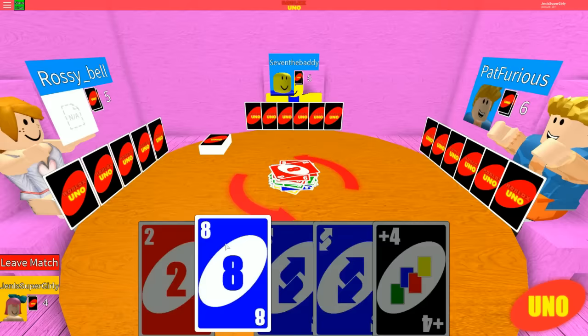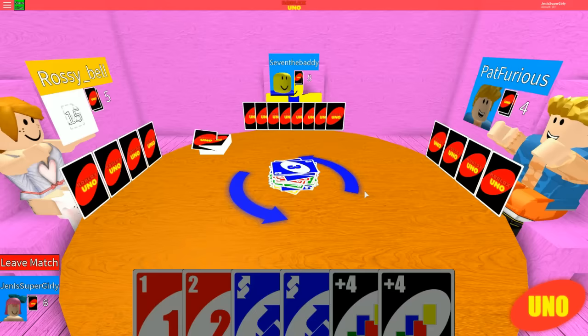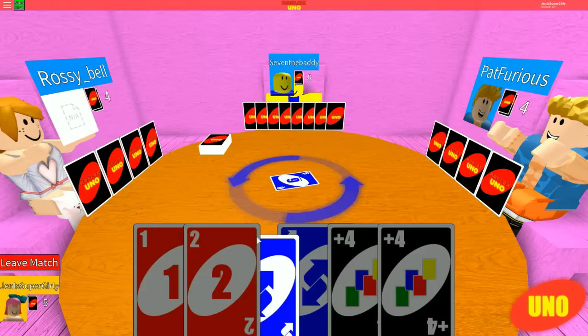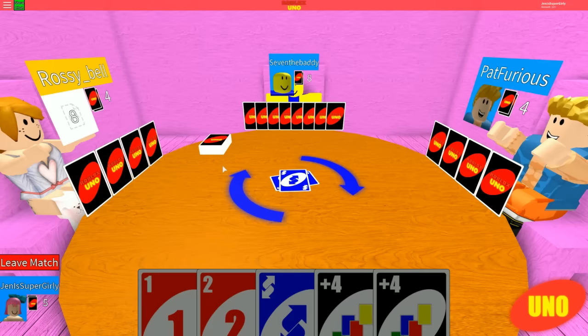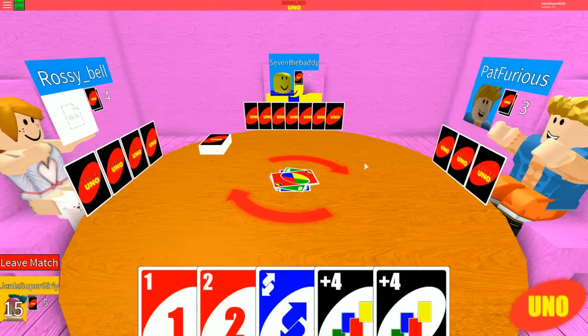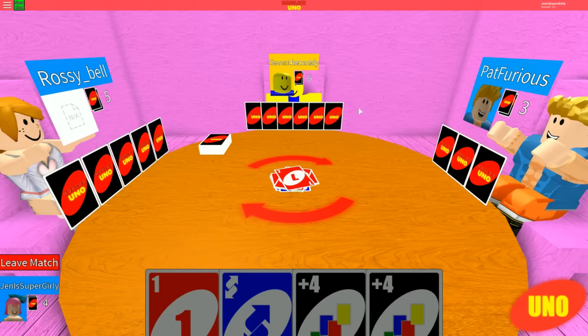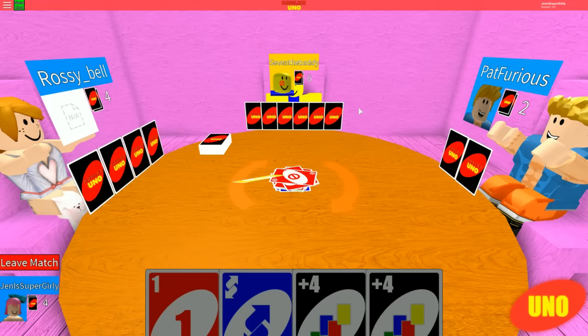I'm going to switch the color. So far so good - Jen's got four cards, I've got five. I had to draw two. Now I'm down to four. Me and Rossi are tied. Does that mean I'm winning? I'm going to switch it. Come on! I don't even have anything that's blue. It doesn't matter because I'm switching it to red. Are you cool with that? Red's pretty good. I'm happy with red. I'm at three cards. Things are going pretty well. Skip your turn! No! I've got this. I've got two cards. Hit the Uno button and boom.